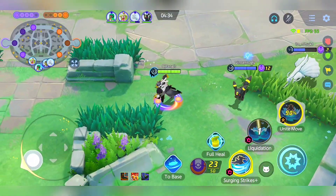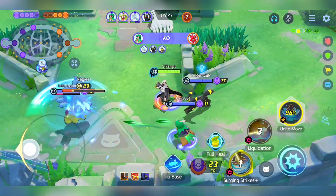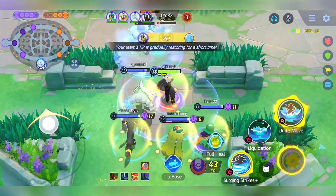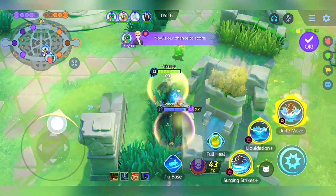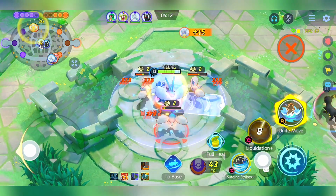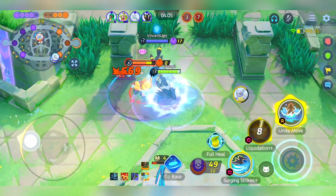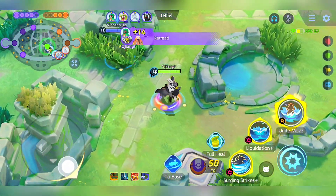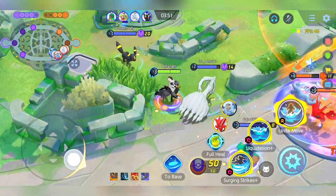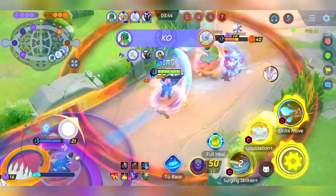Late Game Ascendancy. As the game progresses and you reach level 15, Urshifu metamorphoses into a veritable powerhouse. At this point, you've attained your maximum stats, translating to enhanced damage output, increased health, and greater sustainability. When deploying Urshifu's Unite move, exercise prudence by initiating it at the onset of a battle. Keep in mind that Urshifu's Unite move boasts one of the shortest cooldowns in the game, and surging strikes contribute to keeping that cooldown low. To maximize the effectiveness of surging strikes, ensure that all boosted attacks connect. Avoid prematurely triggering surging strikes — instead, aim for a more comprehensive combination to maximize its damage potential.